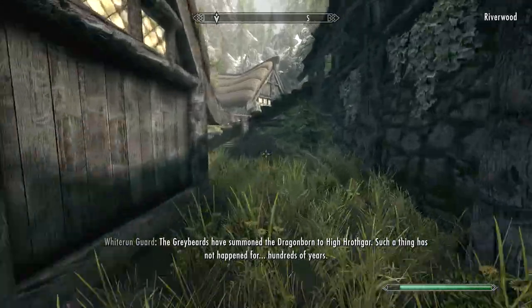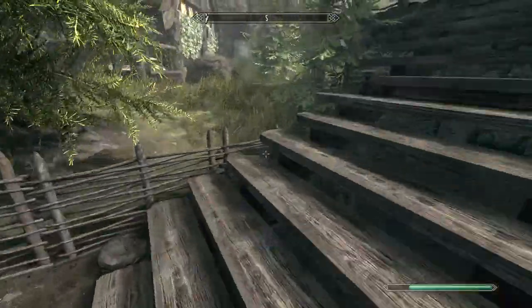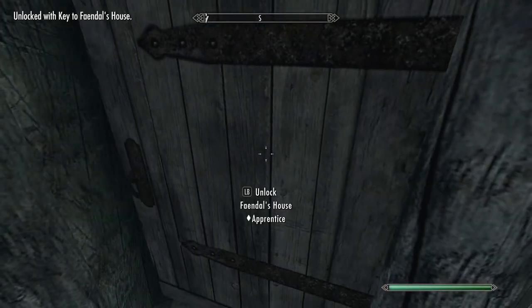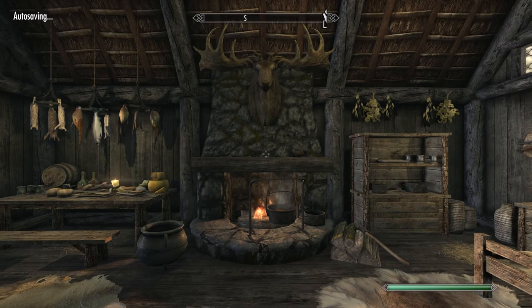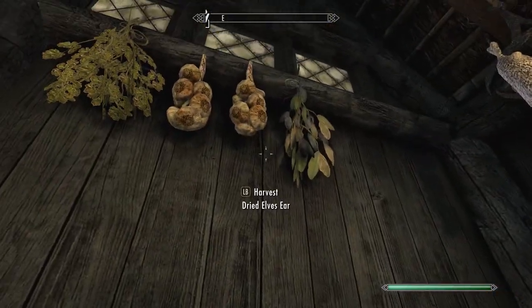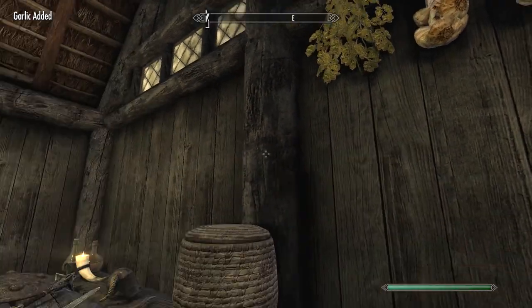I picked up Faendal's key — he doesn't have a lot of good stuff in his house, but you know it's worth at least having a look before moving on. You can find garlic in a few houses, you know, in Riverwood and other places.